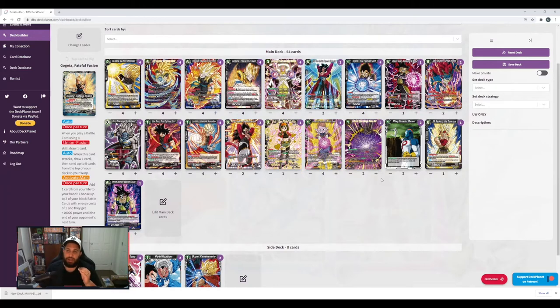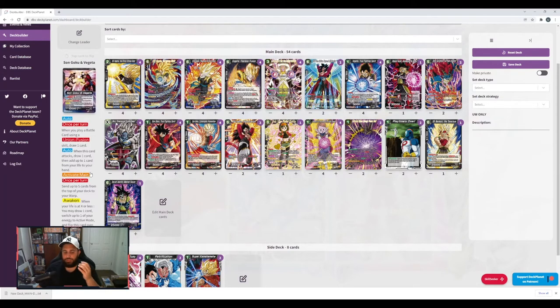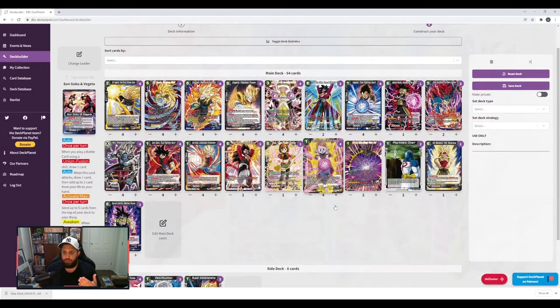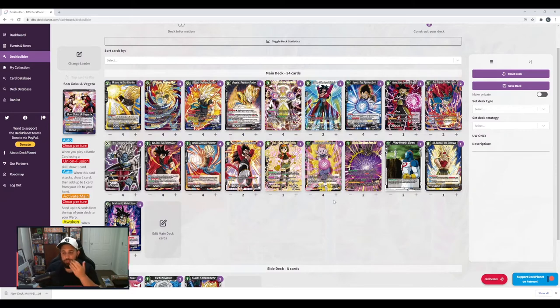I needed to really up my count of overrealm cards and union fusion targets. In total I was running 10 Vegeta Xenos and 10 Goku targets for union fusion. For those that don't know, the Gogeta leader thrives off union fusion because you get to draw every time you union fusion. It needs the same power level Goku and Vegeta, and they can be used from your warp or hand when you're union fusioning. Very important to have those pieces in the warp. The leader mills five straight to the warp itself. Normally you'd mill five and hope to see one of those Trunks to bring it to hand for the overrealm ability. Without that in there, I had to put more overrealm pieces in.